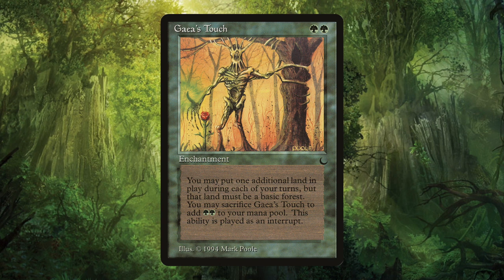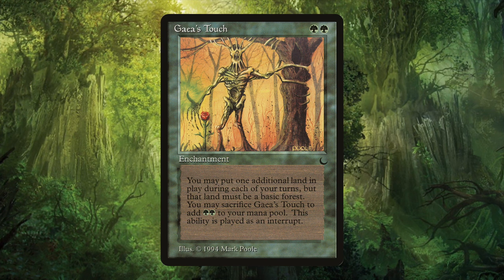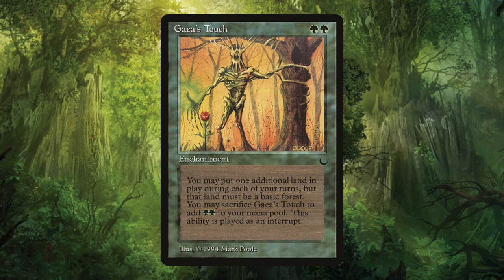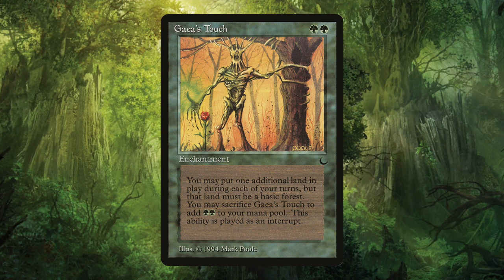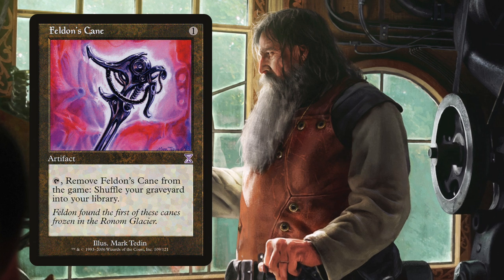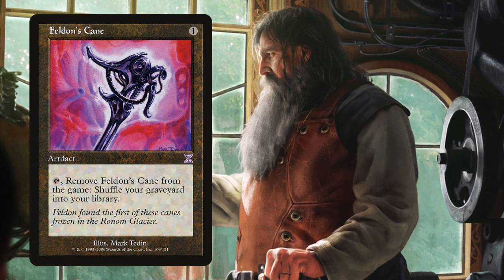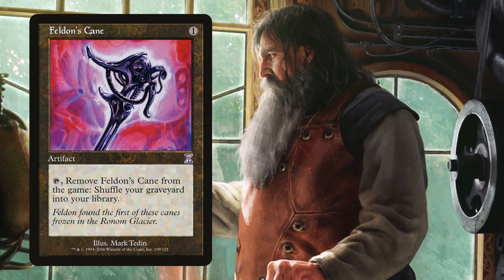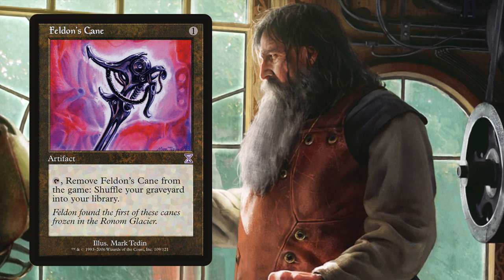Gaia's Touch, first common printing in The Dark, is an incredible ramp spell that never got its chance to shine. You may remember a minor joke deck called Dreadmaw Stompy featuring Big Bad Colossal Dreadmaw — between that and Ravnica Allegiance's Wrecking Beast, it's very likely we could see cards like this, Sakura-Tribe Elder, and the classic Arbor Elf and Utopia Sprawl combo ramp out big creatures fast. Feldon's Cane, from Chronicles, shuffles graveyards into decks — an effect once dreamed about in Pauper, though Clear the Mind from Ravnica Allegiance may have dampened its debut. Still, it's very possible to use Feldon's Cane in non-blue decks.